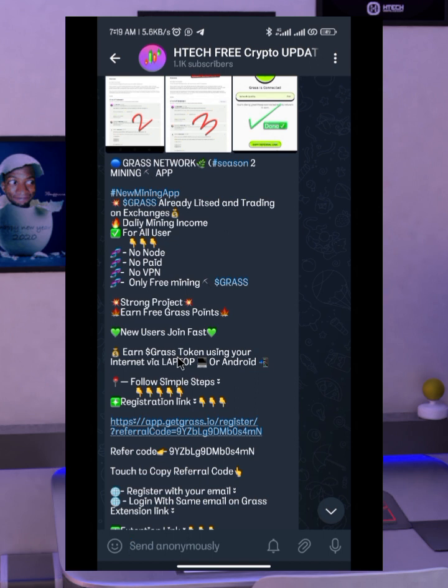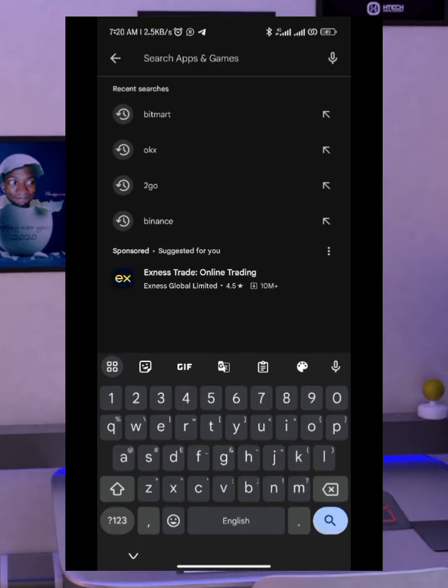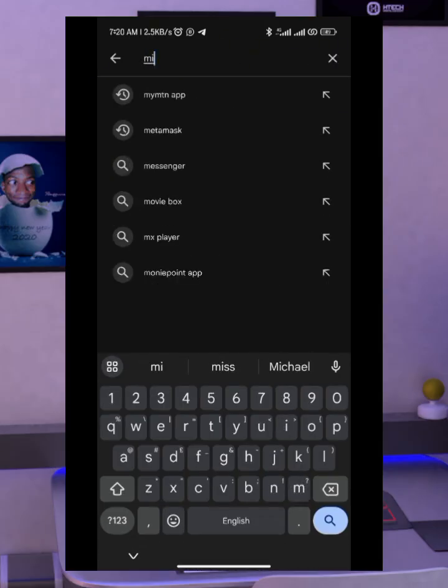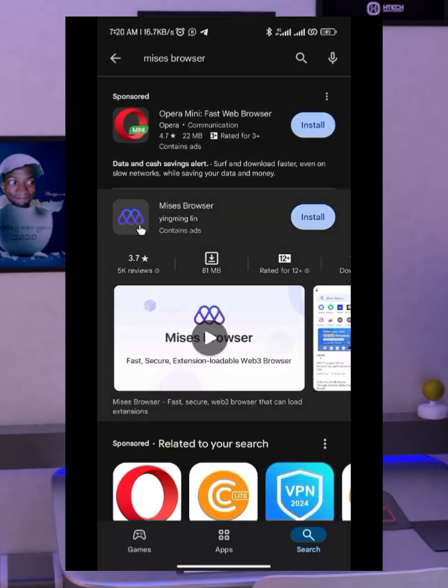Let's go to Google Play Store to download either Kiwi browser or Mises browser. I already have Kiwi browser on my phone but I'll be showing you how to do this using Mises browser. Here is Google Play Store — on the Google Play Store you just have to come down to search and search for Mises browser — M-I-S-E-S — then browser, click on search and it will bring up the results.